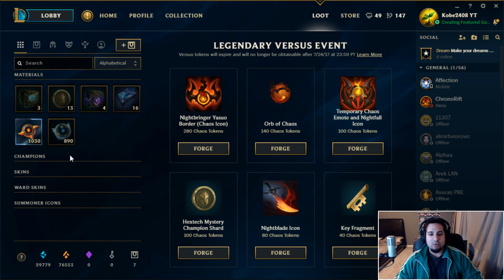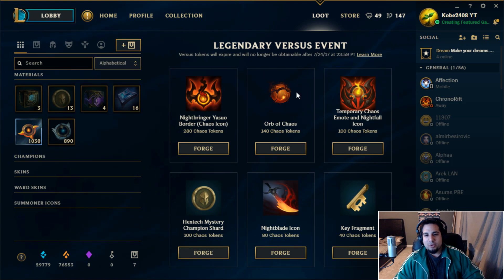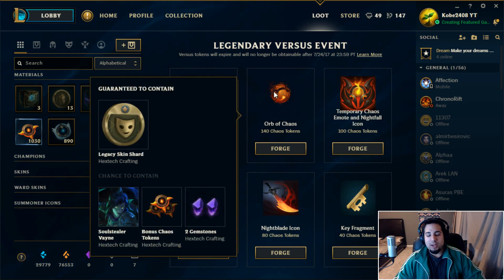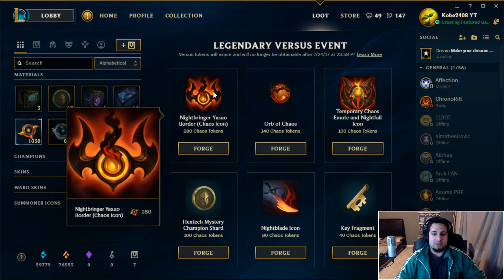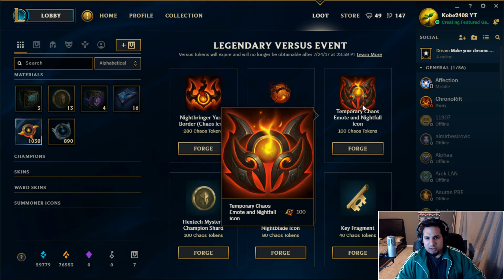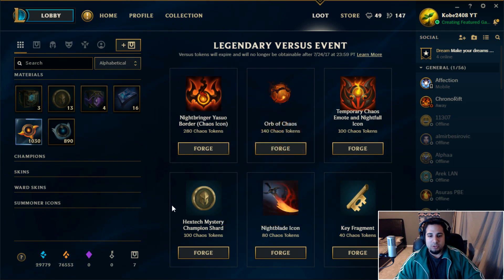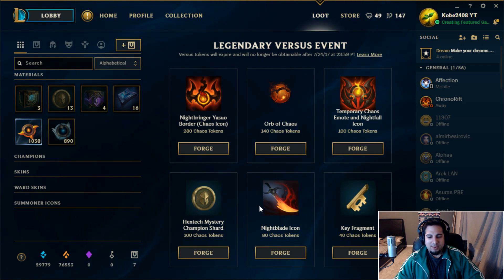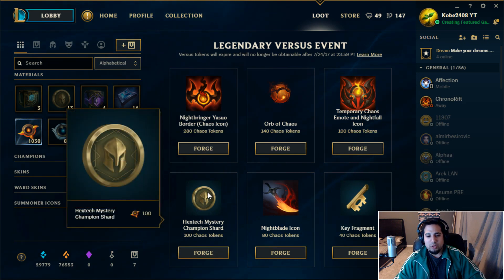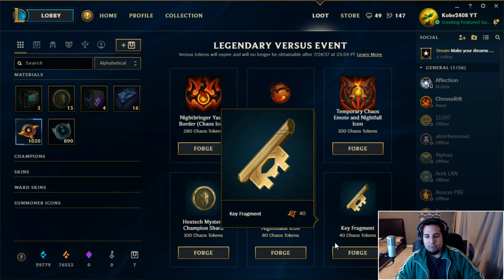So looking at what you can get with chaos tokens: you can forge a Yasuo border, a chaos icon, or a temporary chaos emote. You can also get a Hextech mystery champion shard - though you can just buy champion shards with IP. There's a night blade icon which looks pretty dope, and a key fragment for 40 chaos tokens, which is not bad.